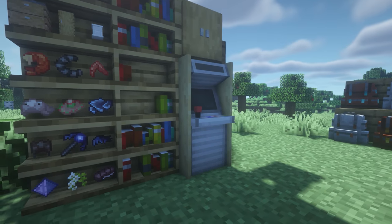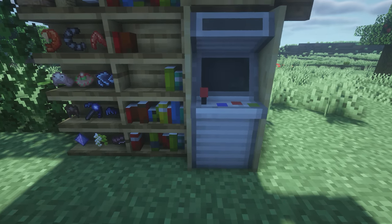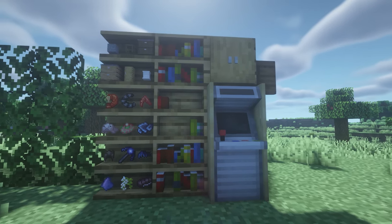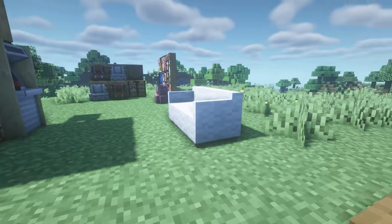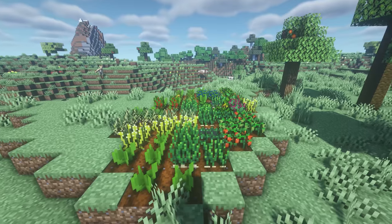Up next we've got Builders Crafts and Additions, a really good mod for adding more useful decoration to the game. It even adds a little arcade machine that lets you play Snake. To the left it adds bookshelves where you can actually place books, regular shelves where you can see the items, cabinets, kitchen counters, a whole new bunch of chairs and tables, and little pillows on hedges and half fences.